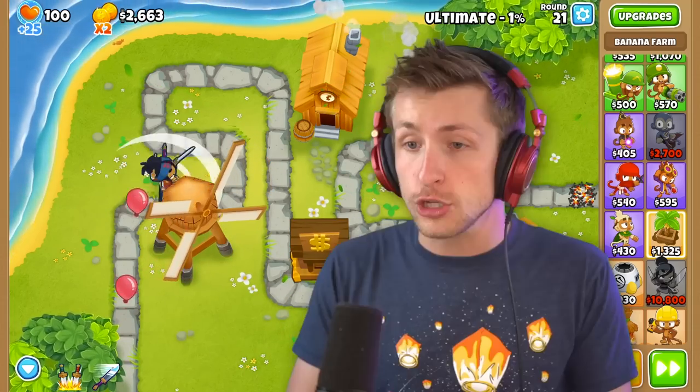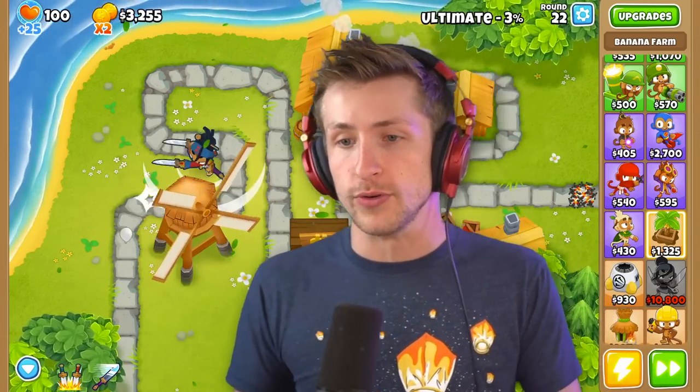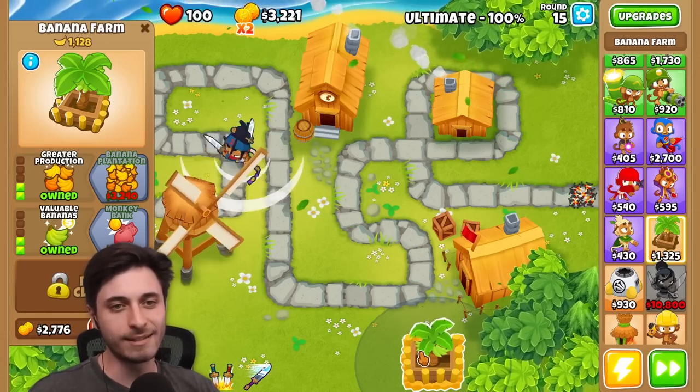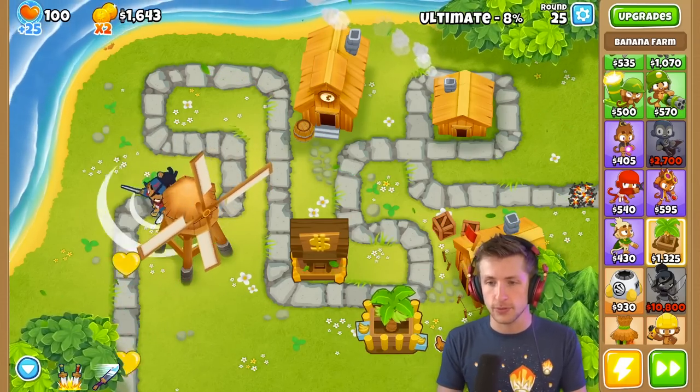What does the ultimate do? You basically turn into a giant sword and spin around and take out all the balloons. Dude, that's so cool! This is an amazing mod, straight up. I'm blasting through these balloons.